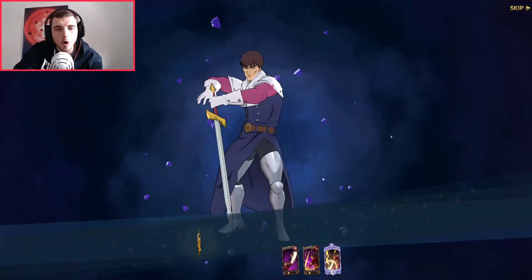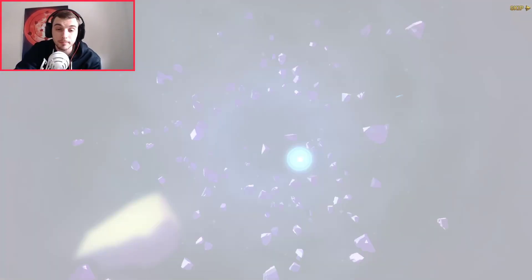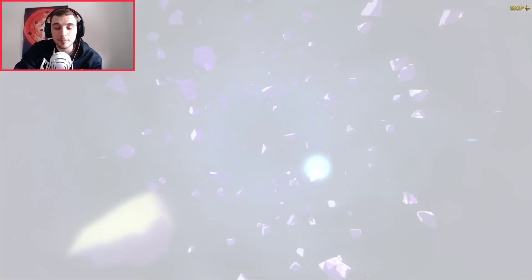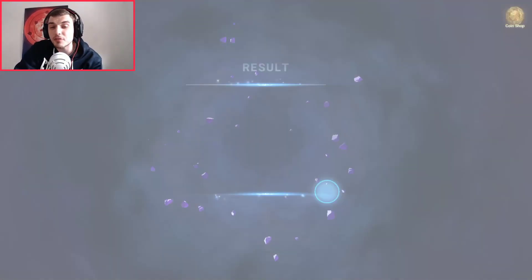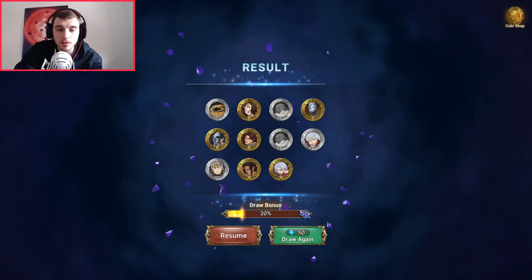I don't want to go all in because I want to save gems for Halbram. But I need this Merlin — I want to have fun in PvP and show you what she's capable of. On my JP account I don't think I have her. Please don't shaft me, Grand Cross.